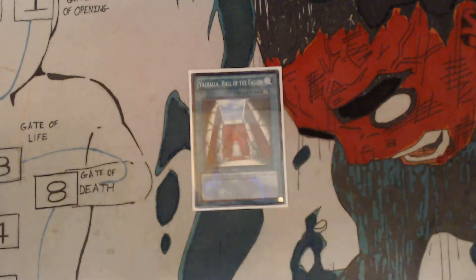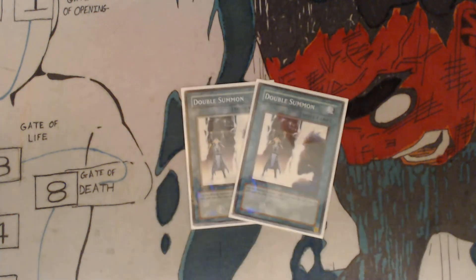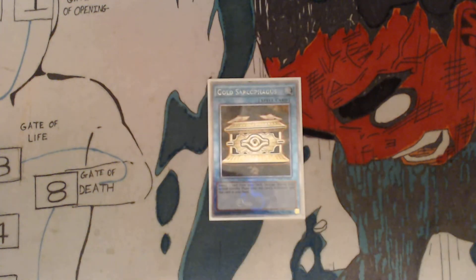You've got one Valhalla, Hall of the Fallen, to try and special summon your Banisher of the Radiance. Once per turn, if you control no monsters, you can special summon one fairy monster from your hand. You've got two Double Summons: you can Normal Summon one additional time this turn; you can only gain this effect once per turn. You've got one Gold Sarcophagus: banish one card from your deck face up. During your second standby phase after this card's activation, add that card to your hand.